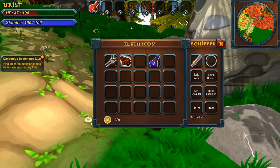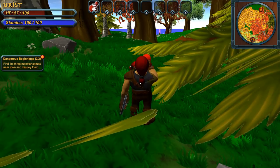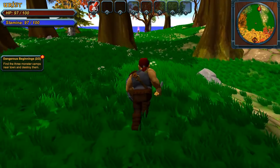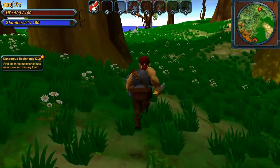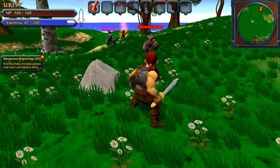I actually took a bit of a beating there. Let's grab that and drink up some potion to get some hit points. Again, we've got another camp over this way — we must kill. Find three monster camps near town and destroy them.